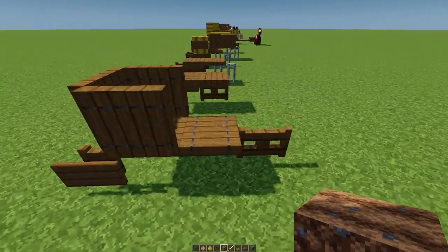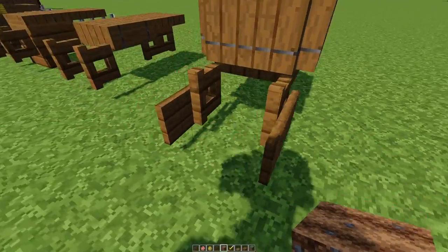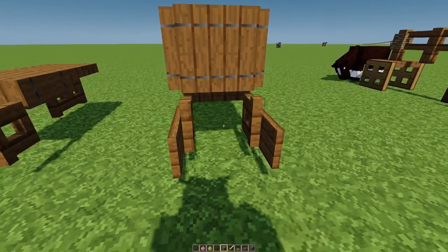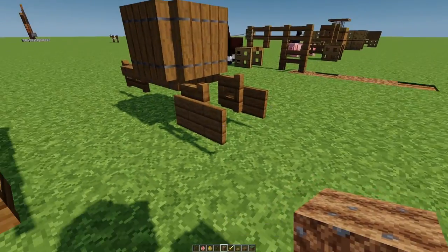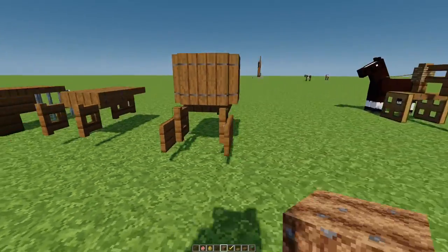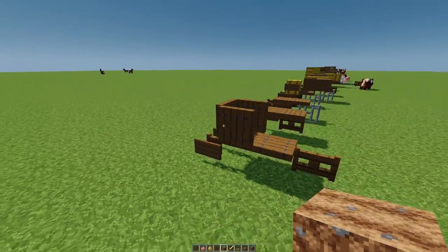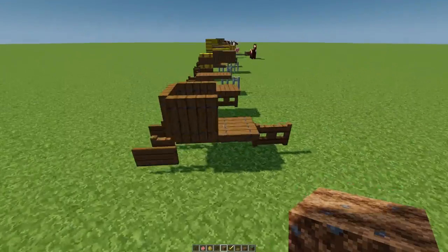Here's a wheelbarrow. I used a fence gate here as a representation of our wheel. In the back we have two signs on this open fence gate — that's kind of like the handles and also the stand of the wheelbarrow. On the bottom, just a couple of trapdoors for the basket of the wheelbarrow.